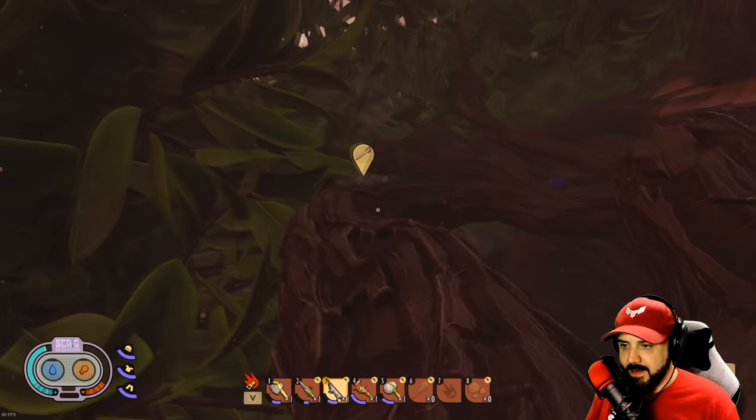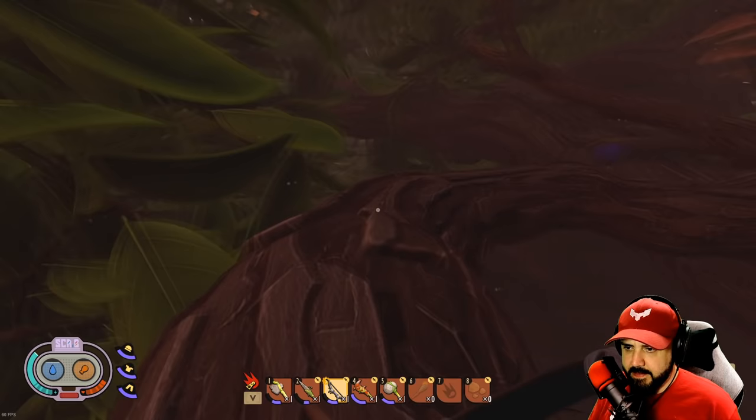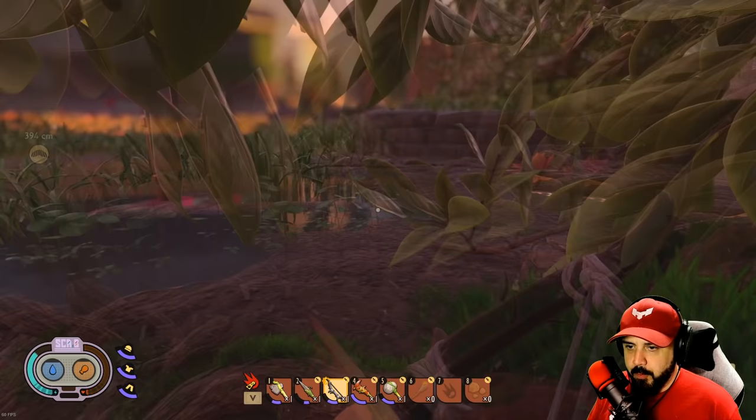Now we just kill the babies — kind of reminds me of the babies in The Forest. Let's keep venturing — it's almost like a highway of branches. Oh my god, what just happened? I just got robbed! There's a lot of orb weavers down here — that was pure robbery. I jumped straight up and it's like he jumped to the left.